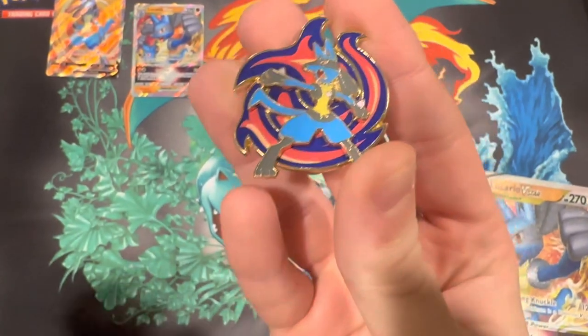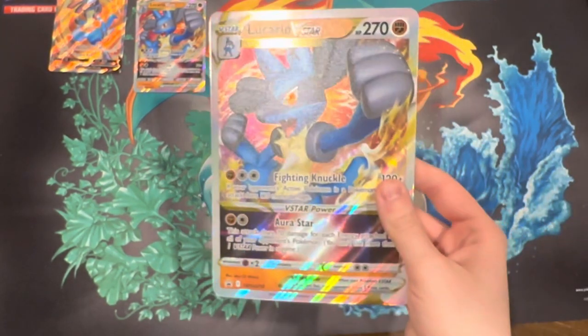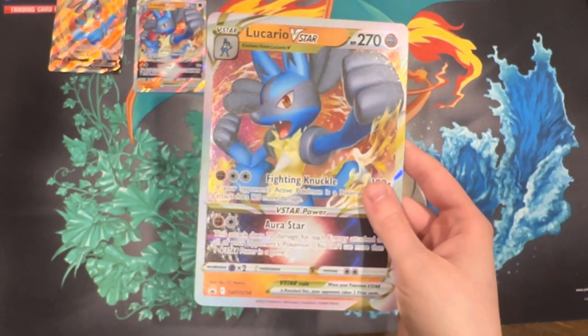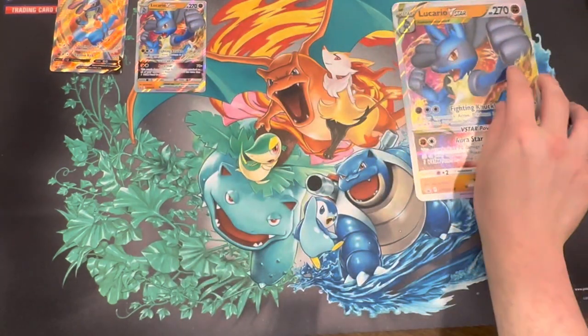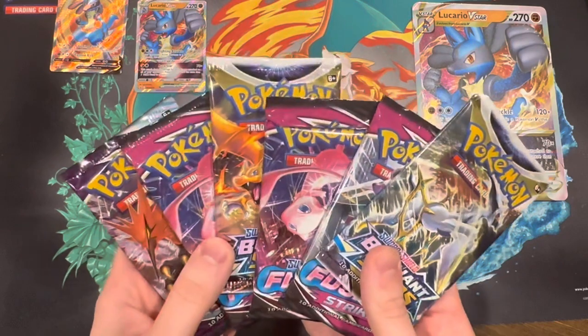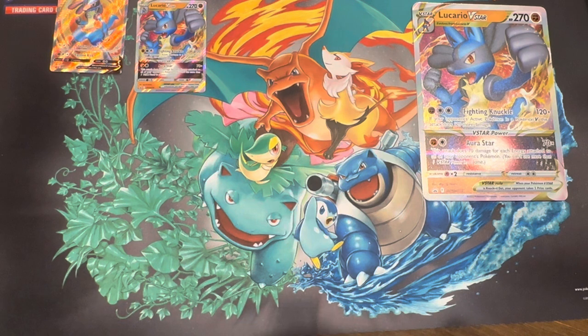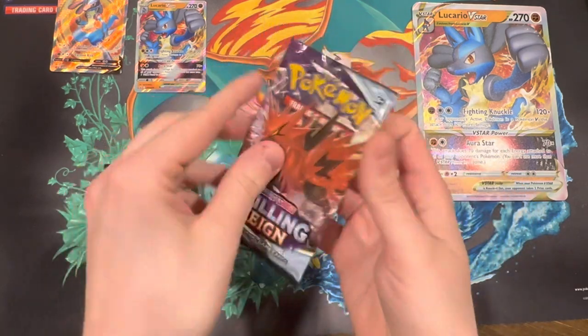We have six packs of Pokemon cards: three Fusion Strike, a Chilling Reign, and two Brilliant Stars. I'll go newest to oldest — get the packs I don't really like out of the way first, and then get to the good stuff.